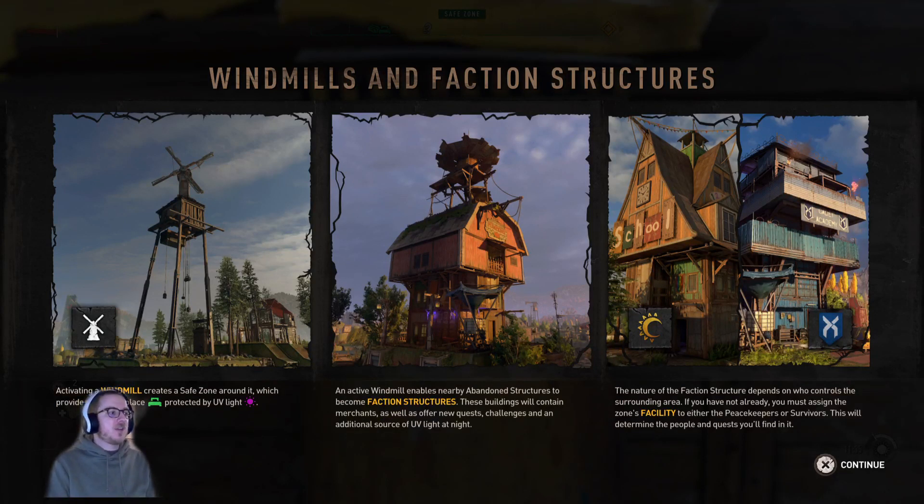Windmills and faction structures. Activating the windmill creates a safe zone around it, which provides a resting place protected by UV light. An active windmill enables nearby abandoned structures to become faction structures. These buildings will contain merchants, as well as offer new quests, challenges, and additional sources of UV light at night. The nature of the faction structure depends on who controls the surrounding area. You must assign this facility to either Peacekeeper or Survivors — this will determine the people and the quests you'll find in it.